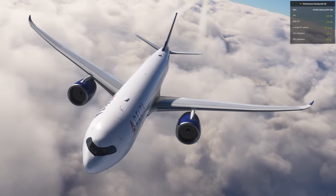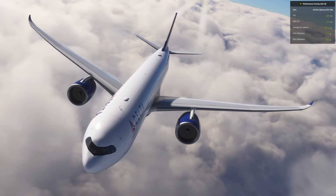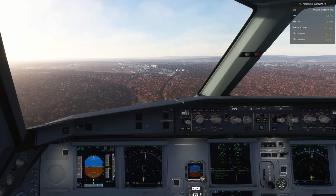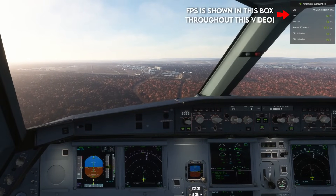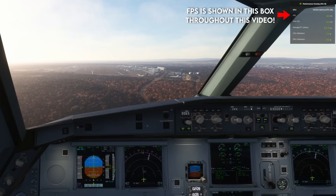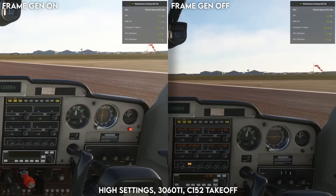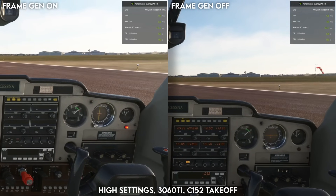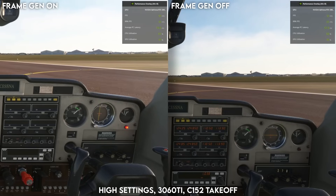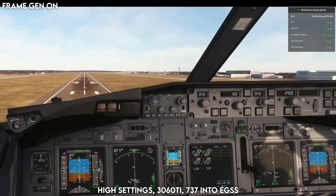In today's video, I will be showing you how you can possibly double your FPS on Microsoft Flight Simulator on PC if you have an NVIDIA RTX 20 or 30 series graphics card, using a clever tweak that some flight simmers have recently been utilising. It might not work for everyone, but it is working for me and it means that I can get my RTX 3060 Ti to comfortably run up to 100 FPS on high settings, with the ability to push it up to ultra if the scenario allows it.